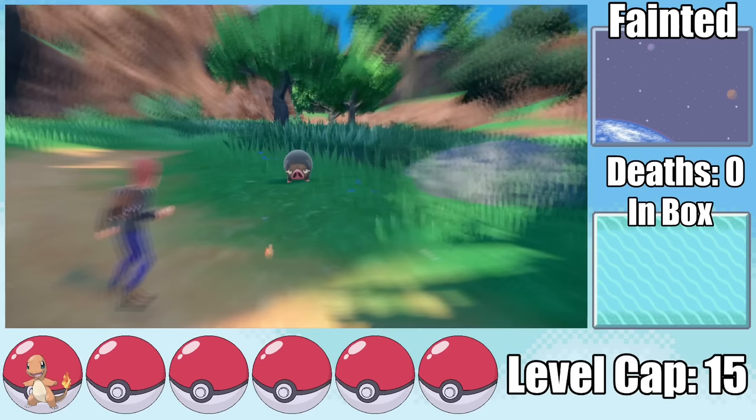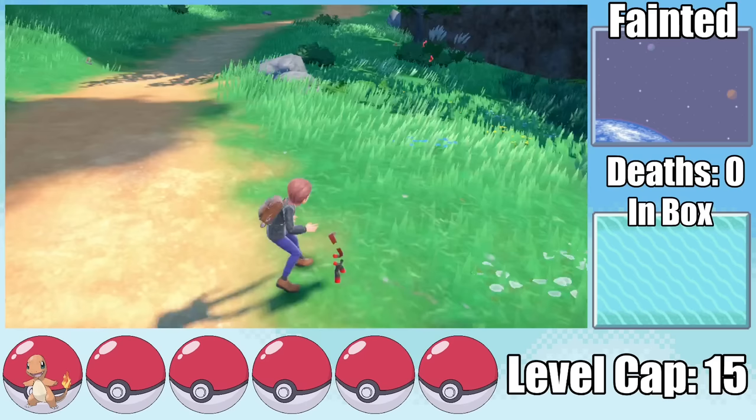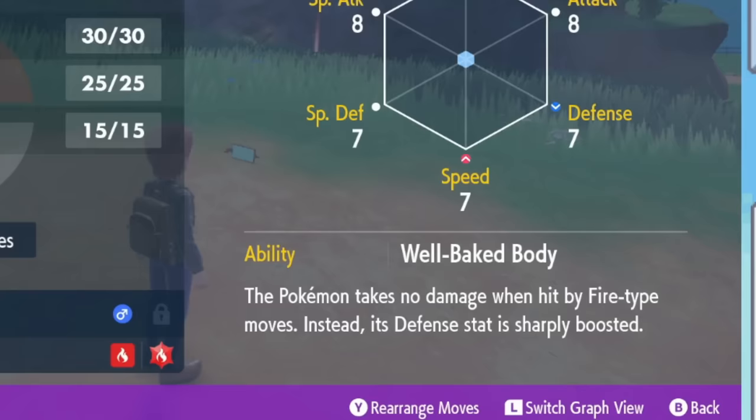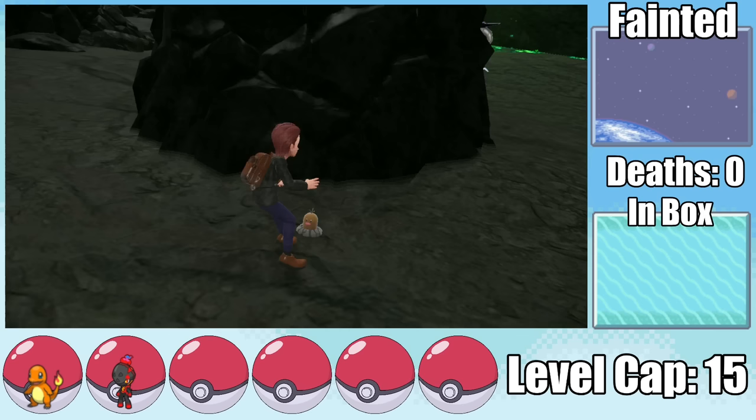Now, in a randomizer, the point is to get random encounters, so since the first encounter with LeChonk is scripted on Poco Path, I skip it and go for the next first thing I find, which happens to be a Charcadet. This thing might be a big issue to evolve since we don't have any idea where to find Sinistee, but having Well-Baked Body on this thing is pretty much the exact same as Flash Fire, except we get defense instead of more firepower. From there, we have to go through the excruciating tutorial with Maraedon through Inlet Grotto, but at least here we can pick up a Diglett.